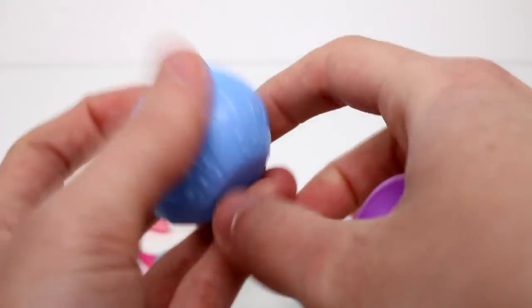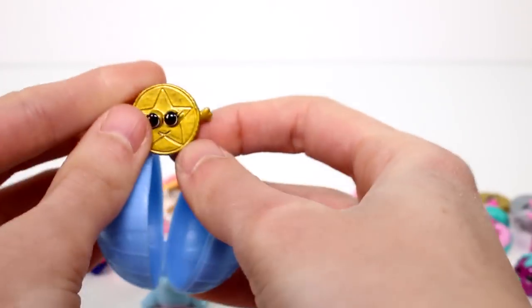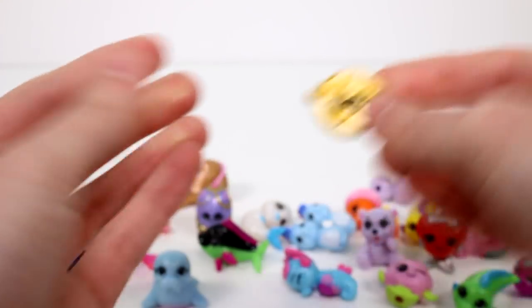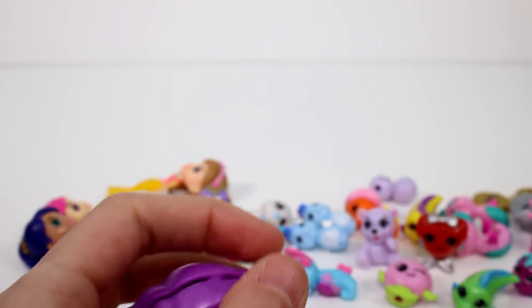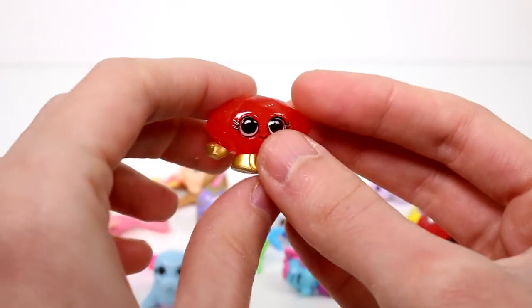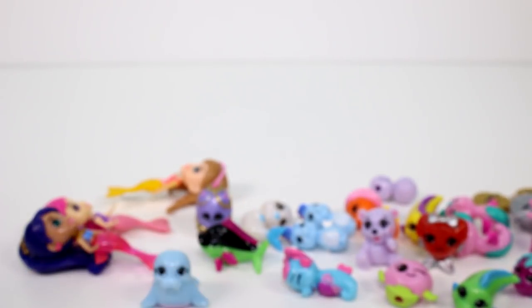And then we have our shells. Let's see what's in the first shell — oh, we had Danny DeBloom! We got a regular one. I'm really glad we got the not-messed-up version so that I have both. And then let's see who this one is — it's a duplicate of Farrah Fawcett. Back there with her friends.